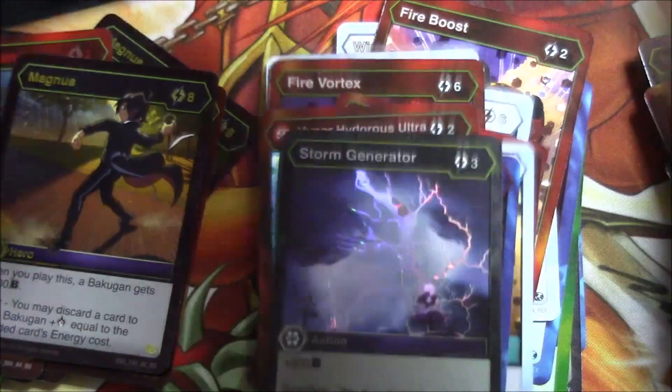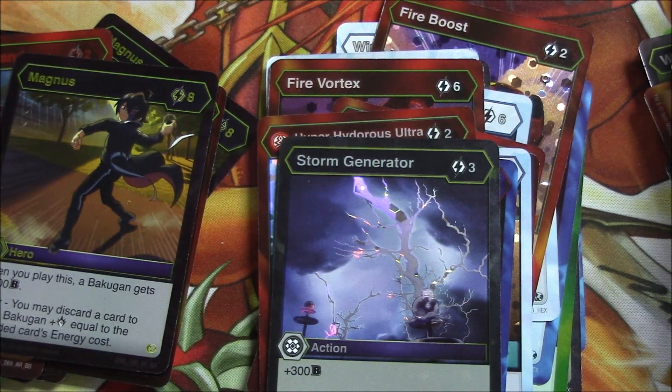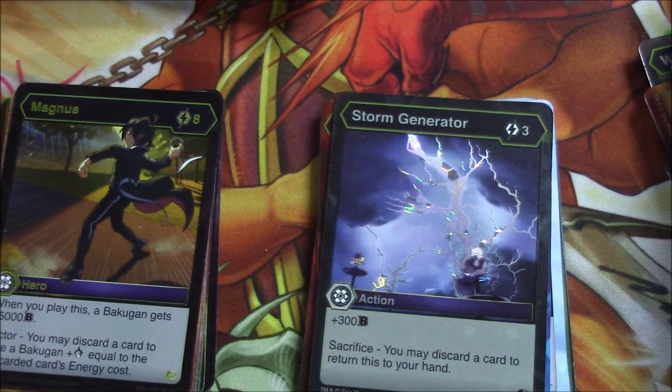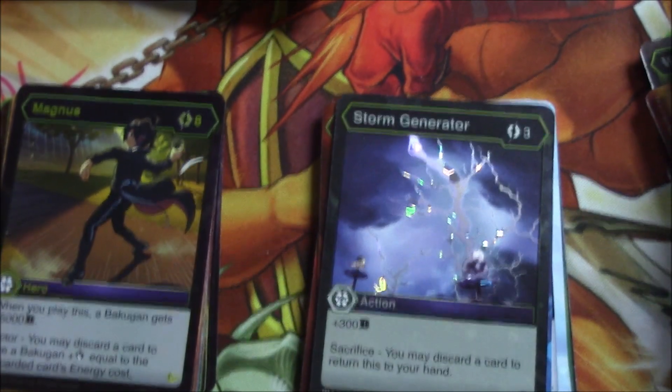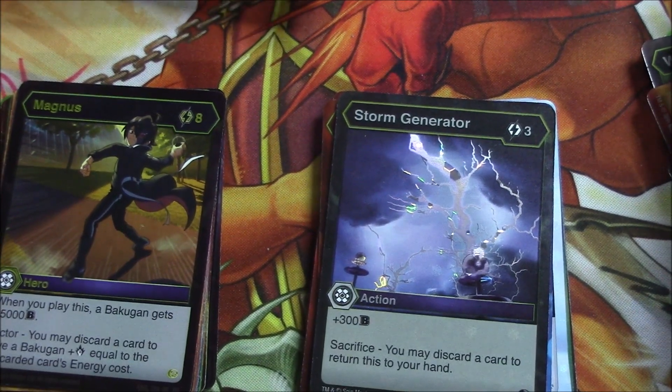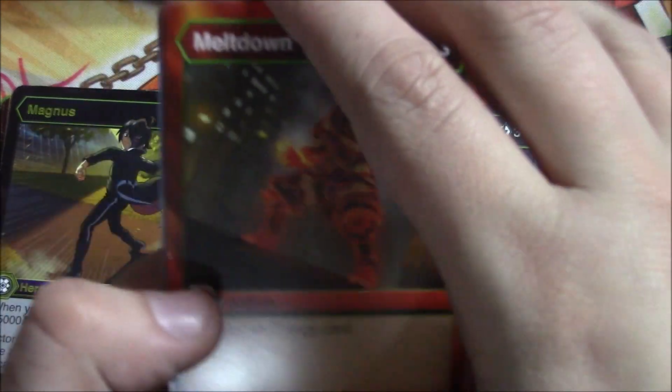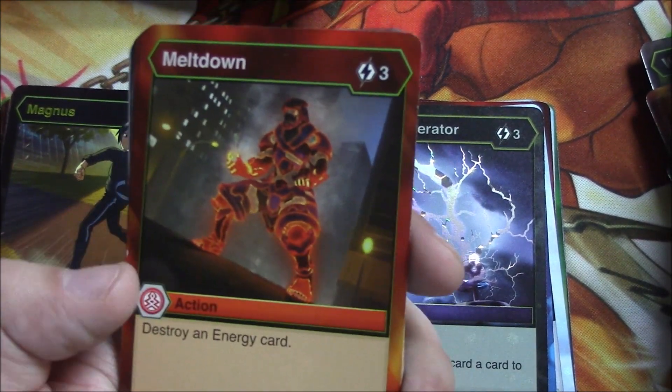How many packs do we have left? One, two, three, four, five, six, seven, eight more to go — cool deal! I am thrilled with what we pulled so far. I just need a few more of the rare Trox evos. I also want to get the Pyrus Trox that ramps you for two energy. I'm trying to build a deck that builds energy so I can play things like Magnus — trying to play as many free or close to free cards as I can.